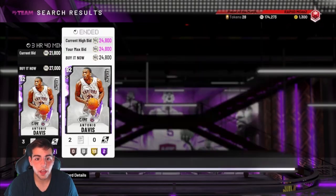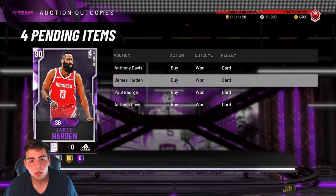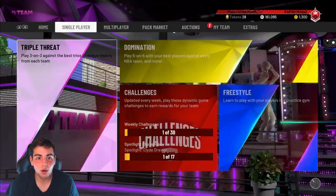24K — that's a great price. Welcome to the squad. We also bought all these cards during the market crash. That's Anthony Davis... Antonio Davis, my bad. But yeah, let's try out the new card. Let's get into it.